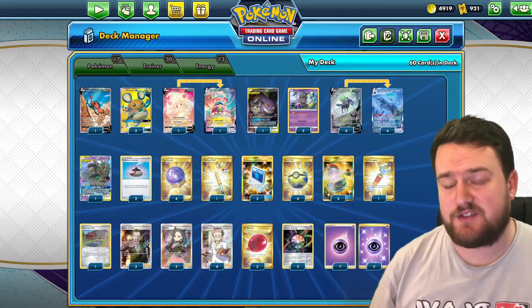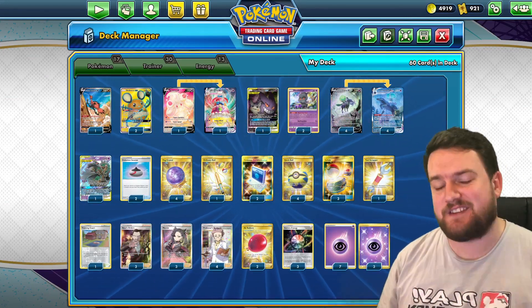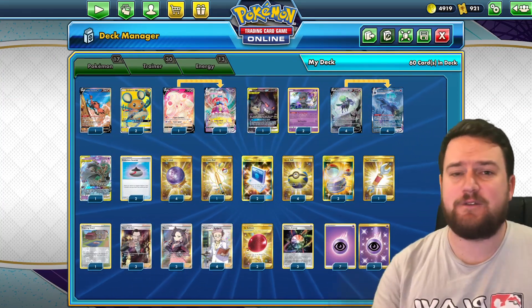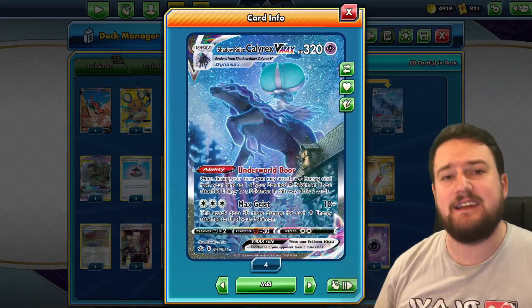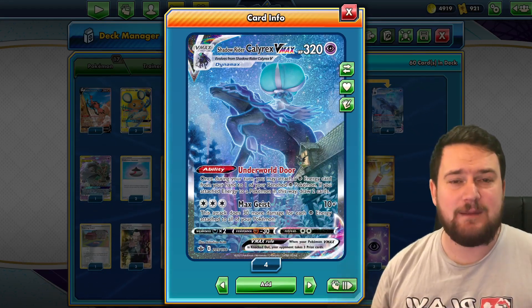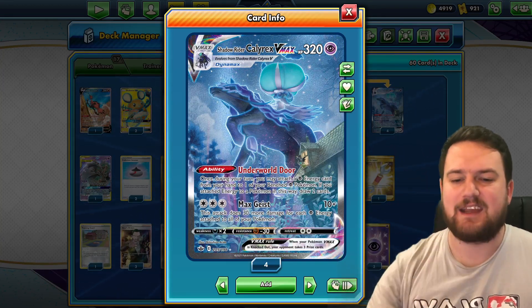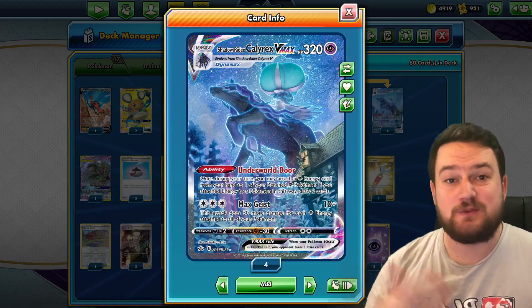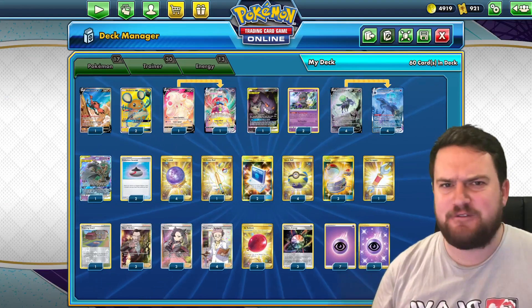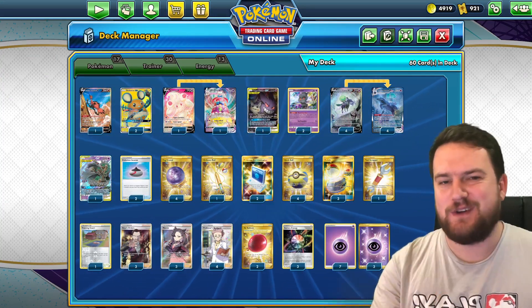Here we have a nice, strong Shadow Rider Calyrex deck. If you want to see it in action, I played this exact list in my live stream last Saturday. You'll notice there are a number of different attackers in the deck. We obviously have our default attacker, Shadow Rider Calyrex VMAX, which is going to be able to deal large amounts of damage to pretty much any Pokemon. We have four of these because we want to get this out as often as possible, attacking with Max Geist. But there are also four different tech attackers in this deck, and we need to know the matchups we're going to use them in.